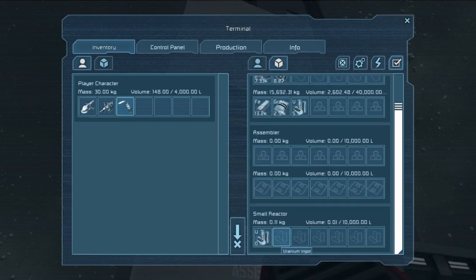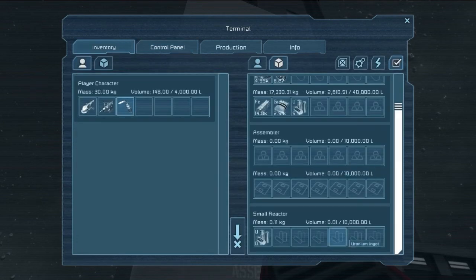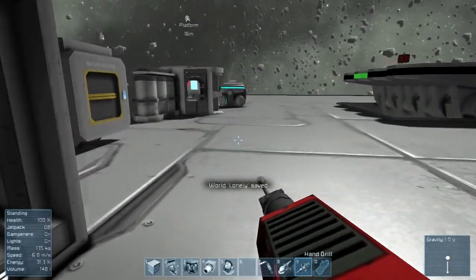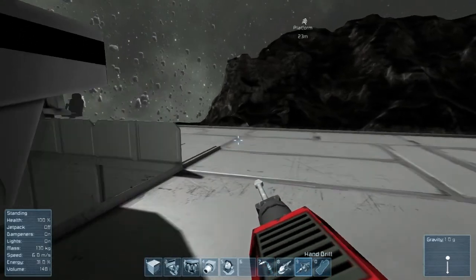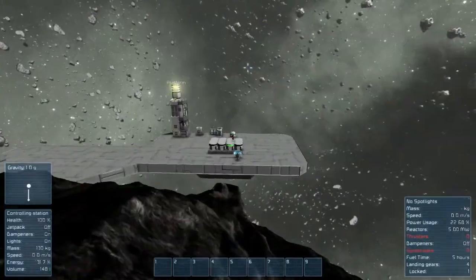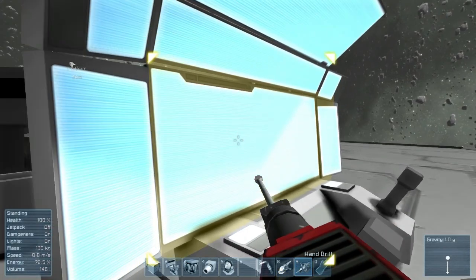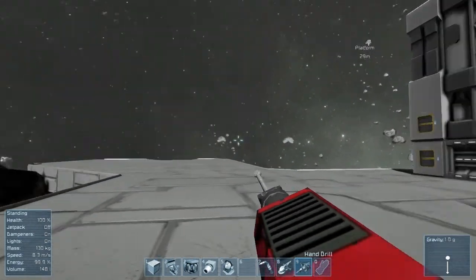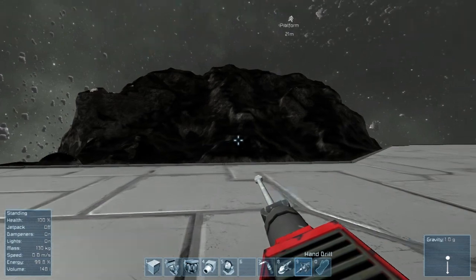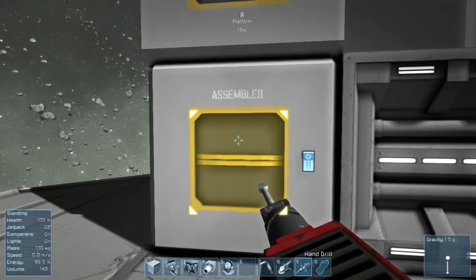I've actually already started refining some of this stuff, and it goes really fast with those settings cranked up — that's why I set them that way. Let me check the control panel — reactor, small reactor, use conveyor system on. Why aren't you pulling any uranium? Because you're not connected. Now I have five ingots and ten hours of fuel time. I'll recharge my suit and then proceed. The very first thing I need to build is a mining ship because hand drilling is so glitchy.